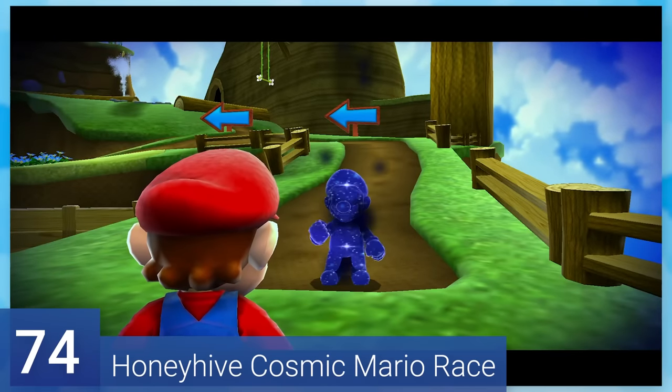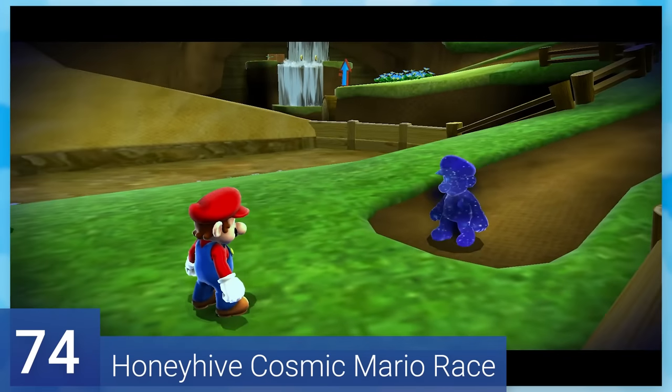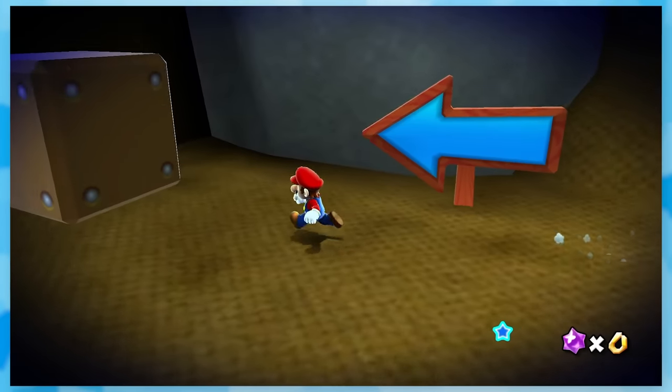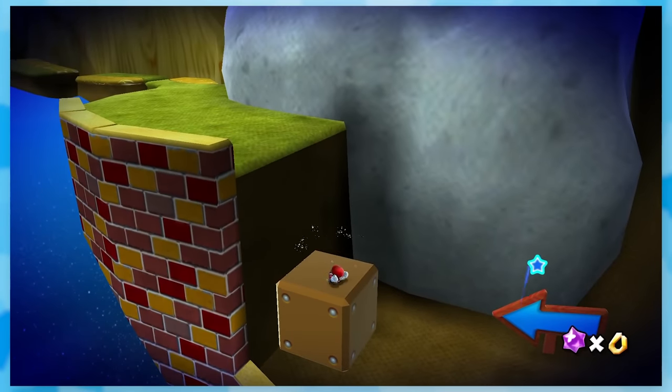74: Honey Hive Cosmic Mario Race. By far the easiest cosmic race in the game. You don't even need Bee Mario or anything fancy. Just some quick wall jumps and you'll beat the cosmic clone, no questions asked.